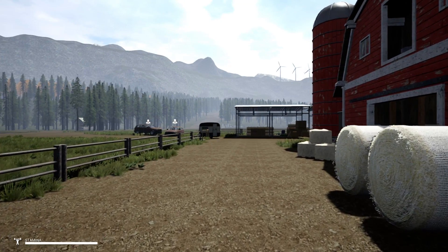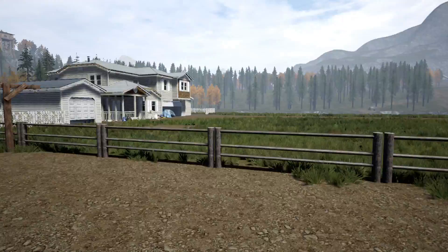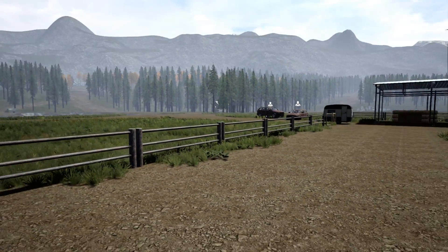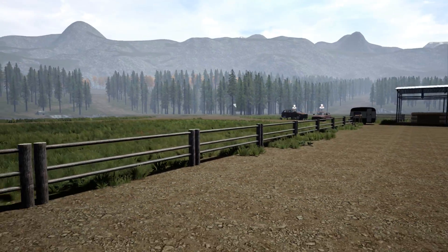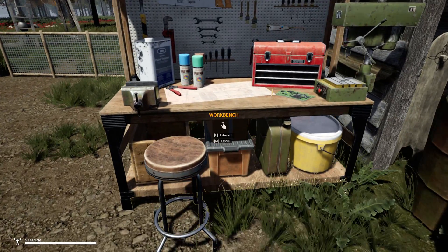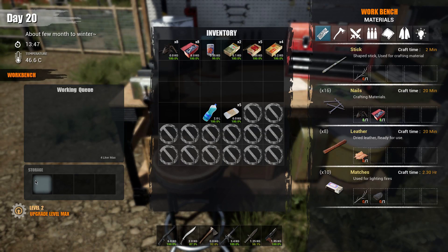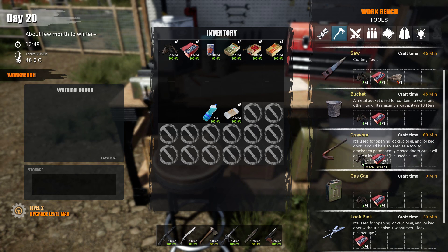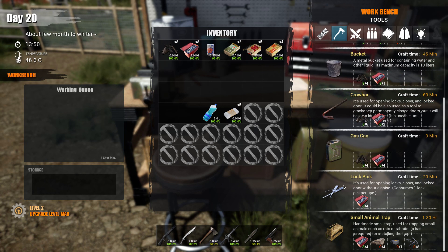Hey guys, it's Holly and welcome back to Miss Survival! Thank you so much for all the comments and suggestions on my last video. You guys were saying I really need to get a crowbar, so let's have a look and see what we actually need to be able to get one. We need eight metal scraps and two components — sure, we can do that.